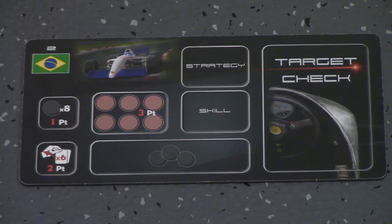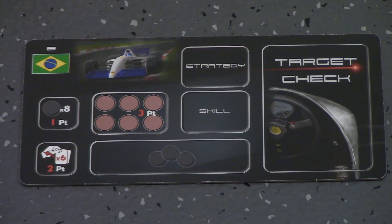These player boards show your driver's abilities and store all of your resources. On the left, you'll see how many black tire discs to take. Next to that are red circles — this is to track damage during the race. Below is a spot to hold your tire discs. In the bottom left corner, you'll see how many cars you start with. Each driver's board is different, and the advanced game lets you change things even more.